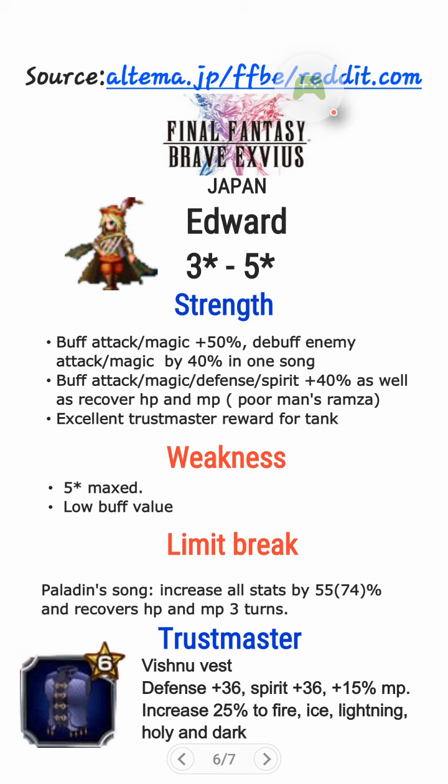And also his Limit Break — his Palin Song — increases all stats by 55%, 74% when maxed, and recovers HP and MP for 3 turns. Amazing — his Limit Break is pretty good, actually. It's close to Ramza. His Thrustmaster, guys, this one is amazing: Fist New Fast — Defense plus 36, Spirit plus 36, plus 15% MP, and increased 25% resistance to Fire, Ice, Lightning, Holy, and Dark elemental. It's crazy stuff — really, really good for defensive purposes.